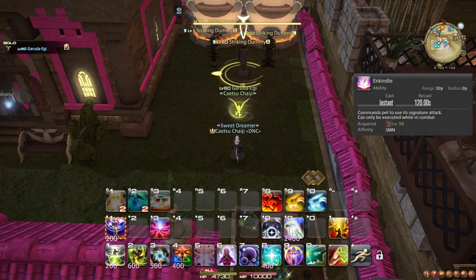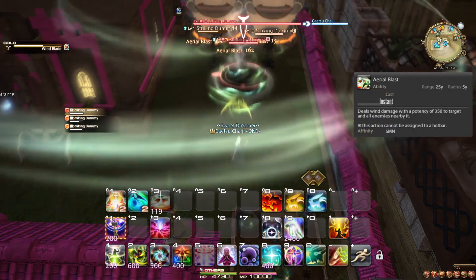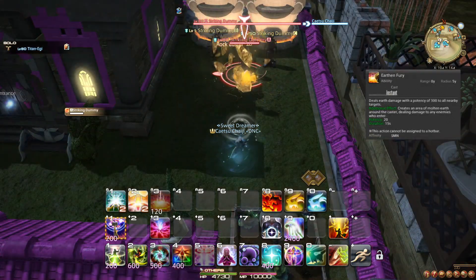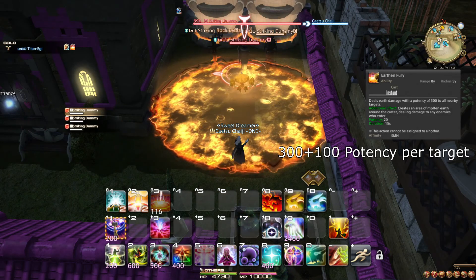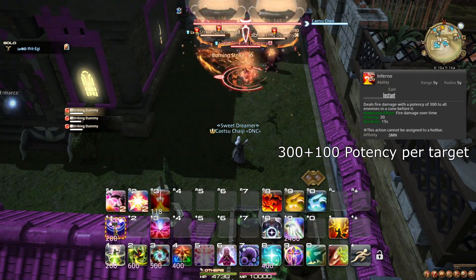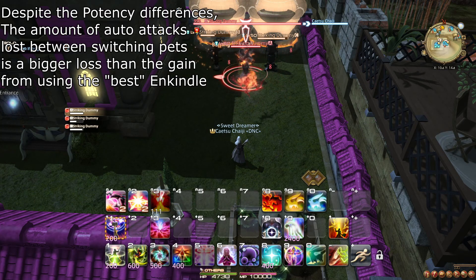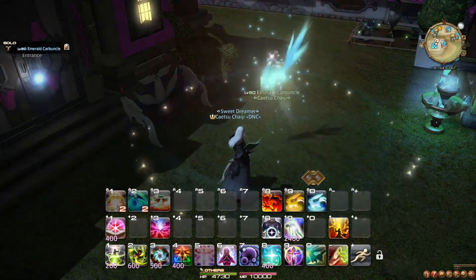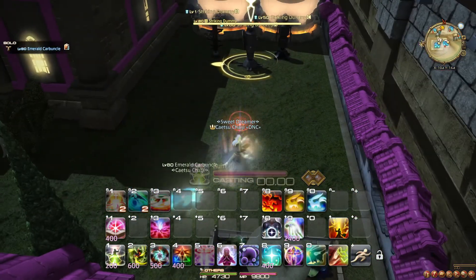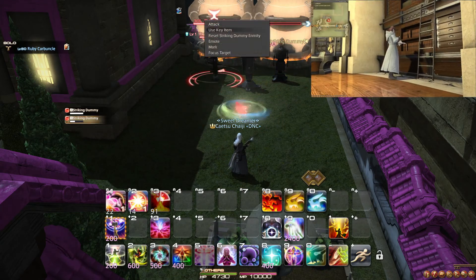At level 50, you learn the ability or OGCD Enkindle. This orders your pet to use its ultimate ability. Garuda-Egi will cast Aerial Blast for 350 potency per target. Titan-Egi will cast Earthen Fury, which does 300 per target and then 100 potency over 15 seconds to any enemy that stays in the area. Ifrit-Egi will cast Inferno for 300 potency per target, plus 100 potency over 15 seconds to all enemies hit. You want to use Enkindle as often as possible, with whichever Egi is best for the situation — Garuda-Egi for 3 or more targets, Ifrit-Egi for 1 or 2. At level 50, you can also unlock commands that change the look of your Egis to Carbuncles, which is entirely cosmetic, unlocked by doing the quest An Egi by Any Other Name.